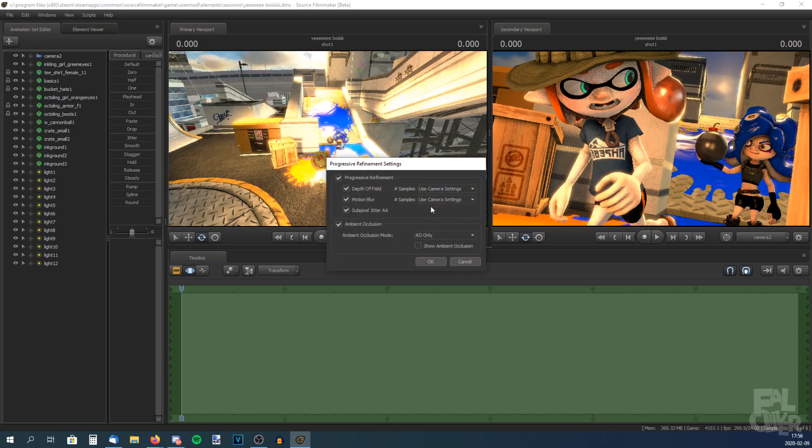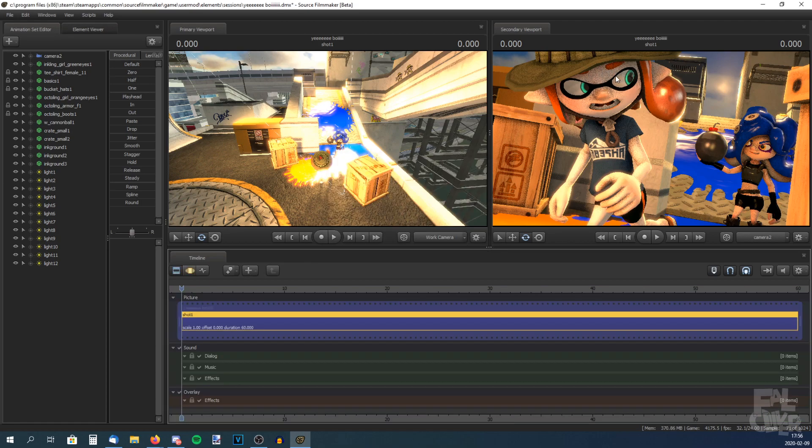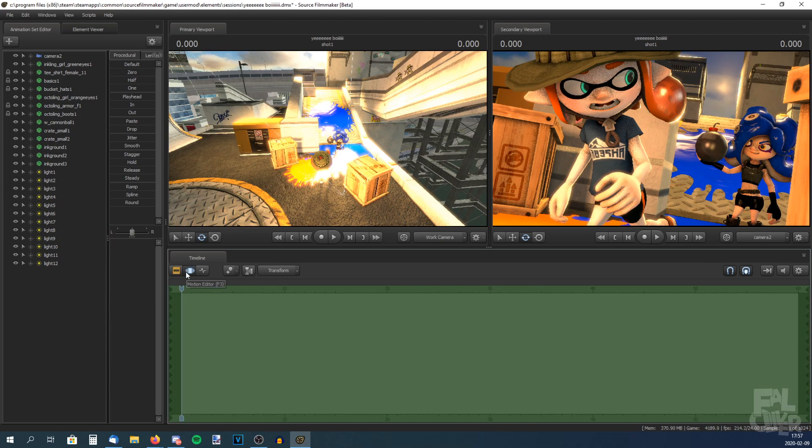Go to Render Settings and make sure the Depth of Field is at 1024. I think you can have it at 512, but I have it at the max. You will definitely see a difference, because this will remove the ugly grain. In a few seconds the grain will be gone. Now it looks good. So let's save — I think it's time to render it now.